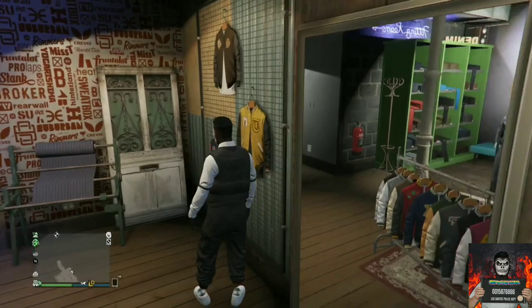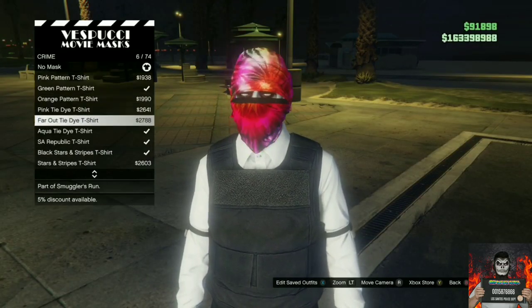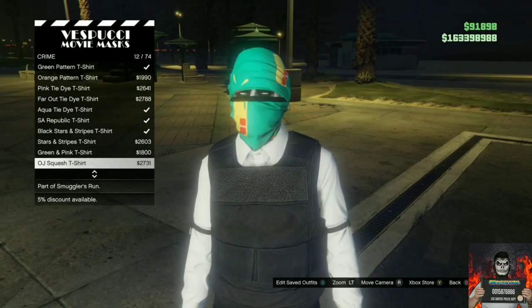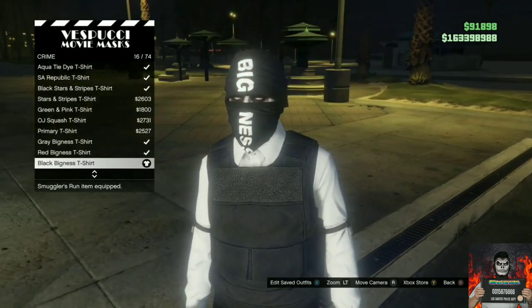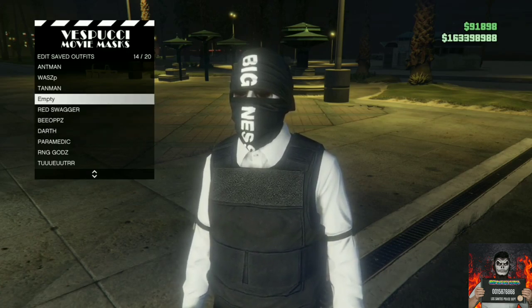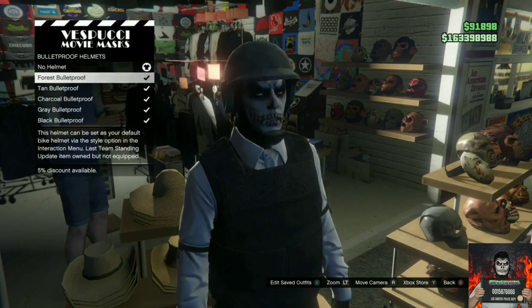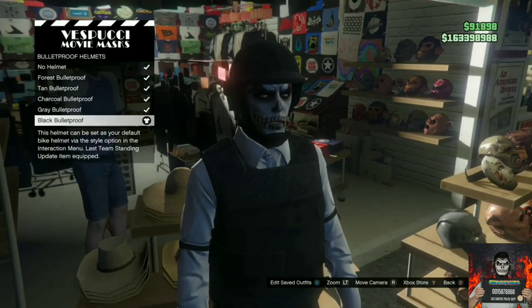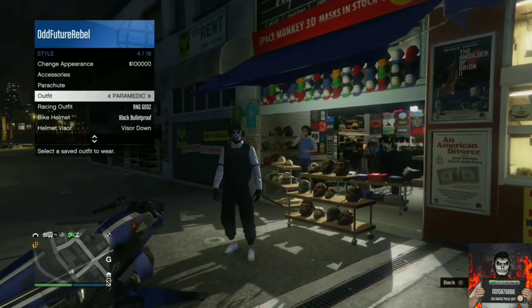Now make your way over to the mask store. Go to the crime section and purchase the black bigness t-shirt. Save this as an outfit. Then move over to the left side of the mask store, go to the bulletproof helmets, and purchase the black bulletproof helmet. Back out of the mask store and apply the saved outfit we just made.